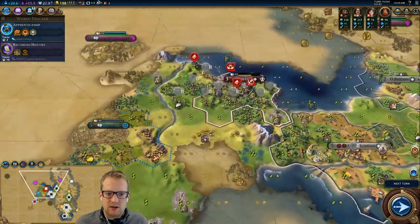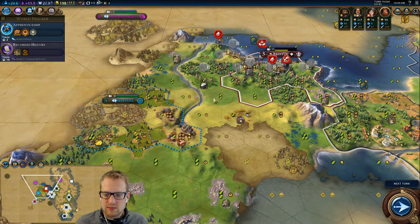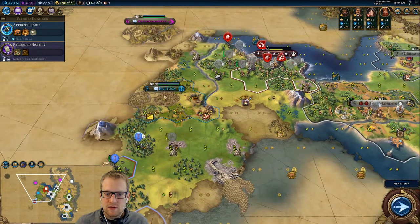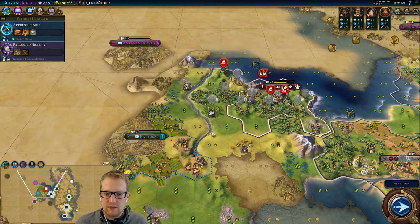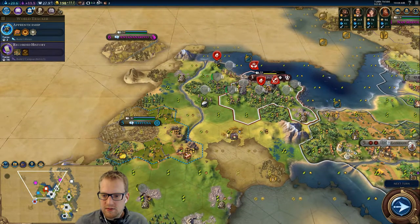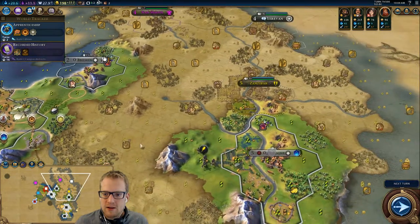She's got a fair amount of mines, not crazy. Over here we would have a ton of mines if we razed this and put in a city there — it's an interesting idea. Attack them, raze, and then put a city across the river here.